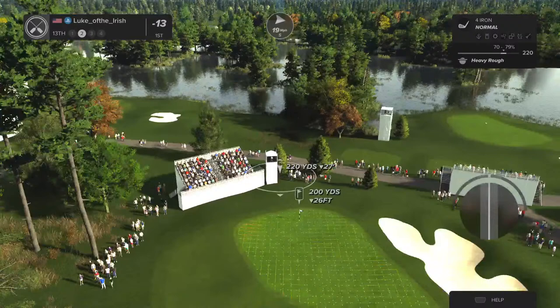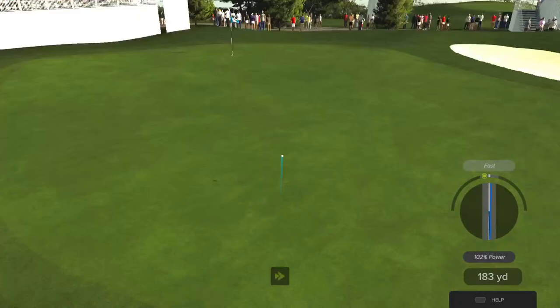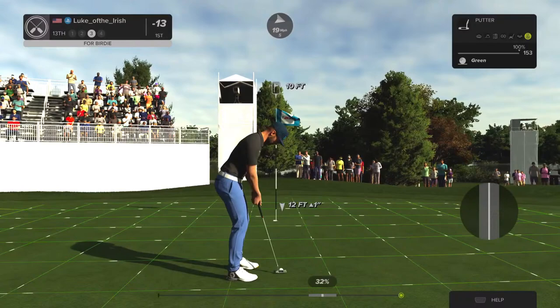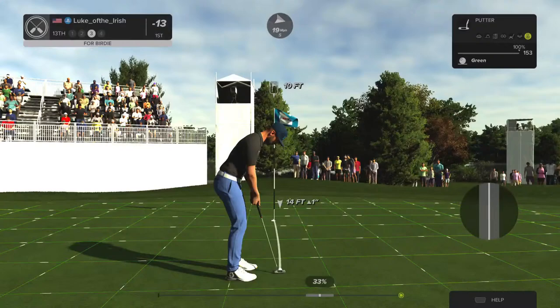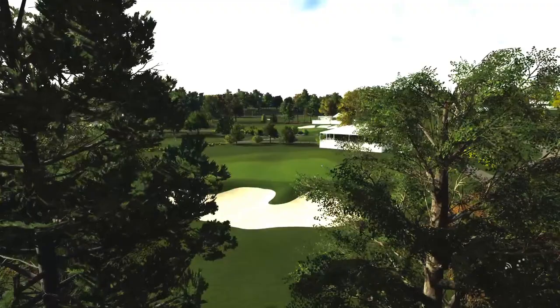Careful out there — winds going left to right on this hole. Something went wrong there — we're setting up quite a bit above this green, might need a little less club. That will play — thank you very much, 10 feet to the cup. It's getting there — nice putt, that's for birdie number seven on the day. And 14 under is your score.